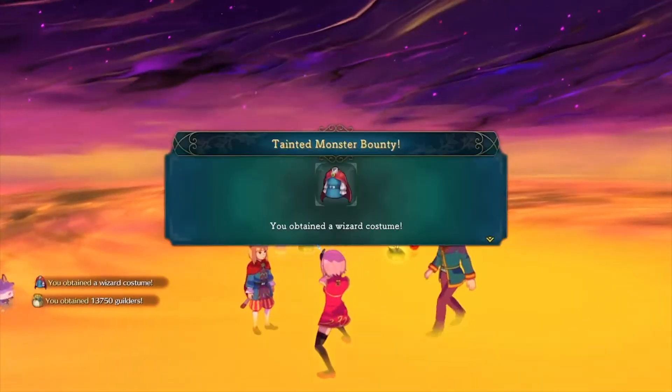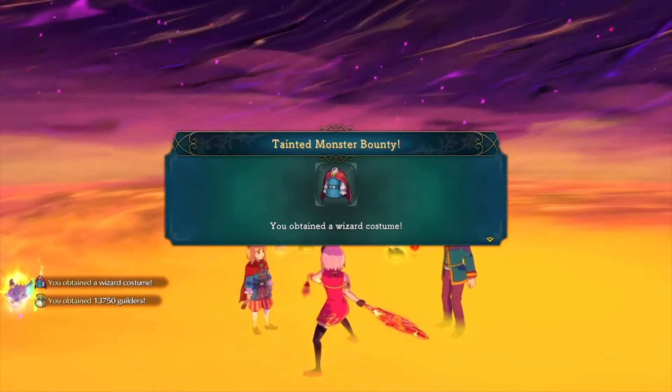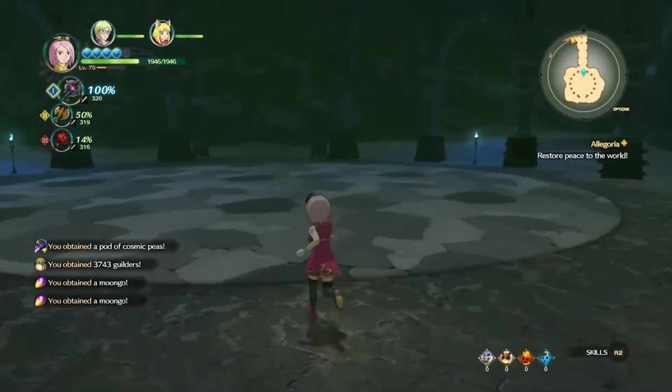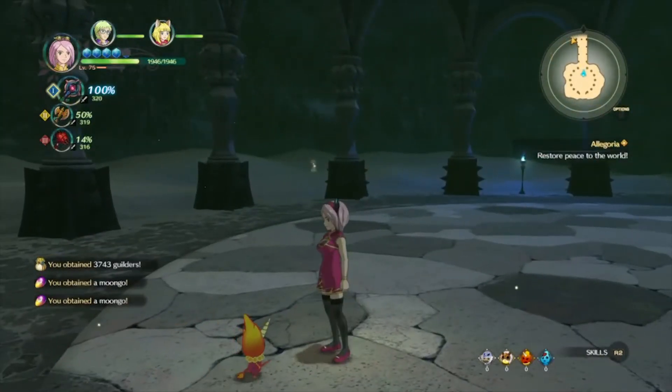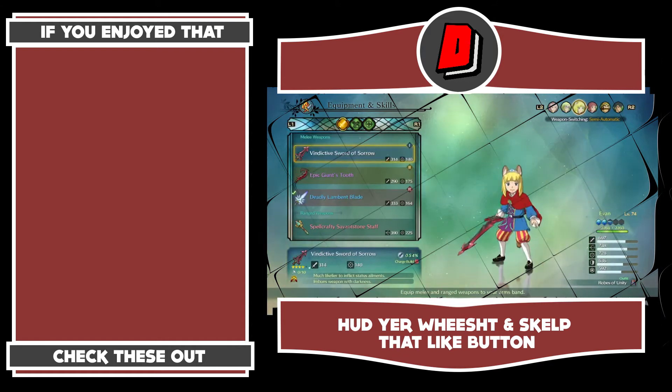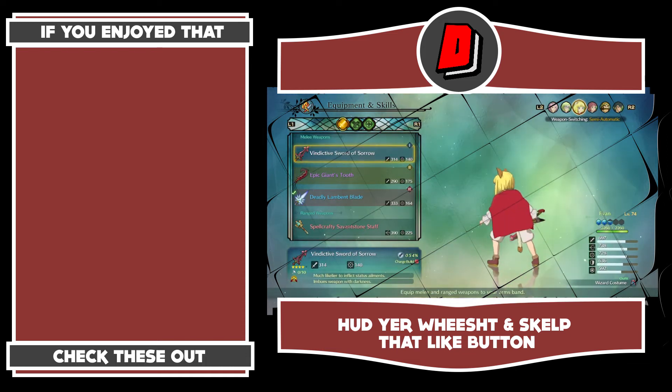With a wizard's costume — there you go. Tainted monster bounty. So let's equip it on Evan and have a little peak. Boom boom, there you go — there it is guys, the wizard's costume!